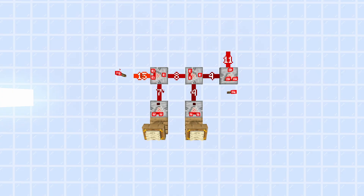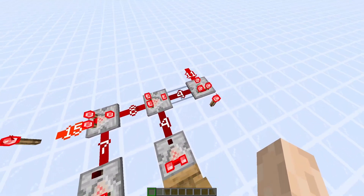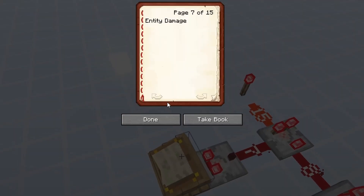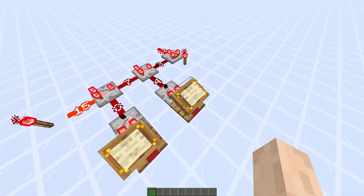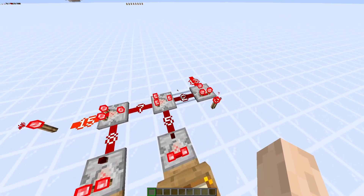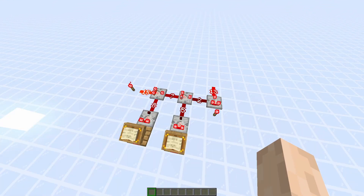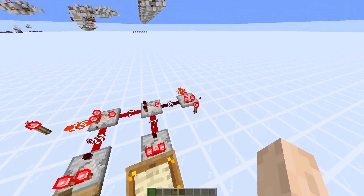In Minecraft that looks like this — notice how the first subtraction goes down and the second one goes up whenever I increase one of the inputs. And that right there is comparator addition, but of course it is still capped at 15, and for a blackjack game we need a little bit more than that.